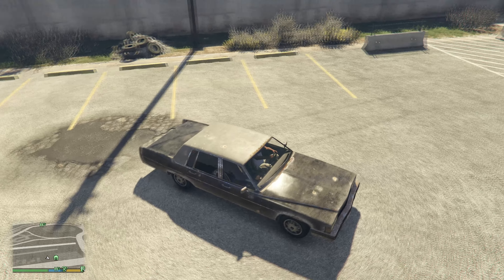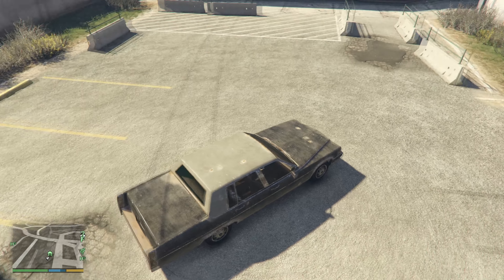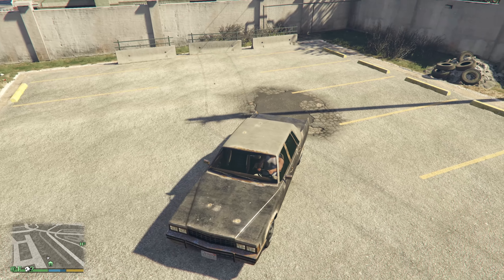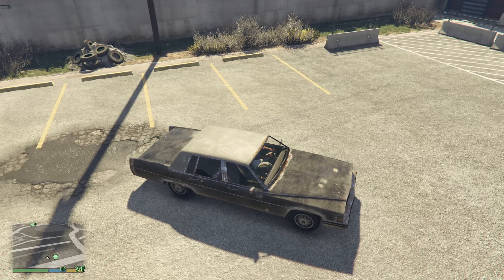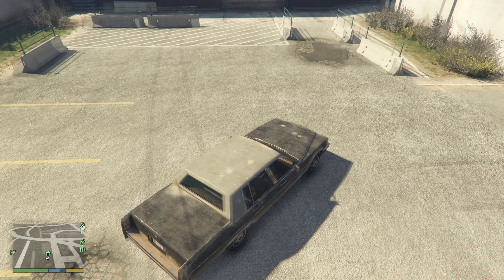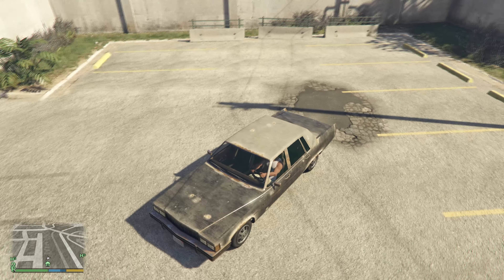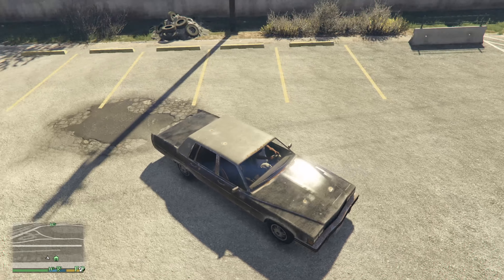Despite being a slow and rusty machine, it's actually the best special vehicle you can get during the shootout of this mission, since it's the only one which actually has a visible special color. The roof of this Emperor is painted in a color which you cannot find from traffic or from a paint shop. That's everything that makes this car special.